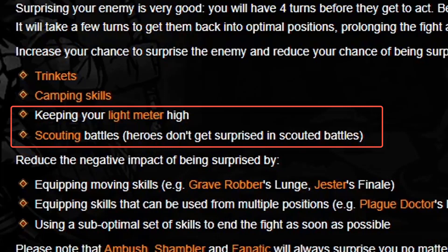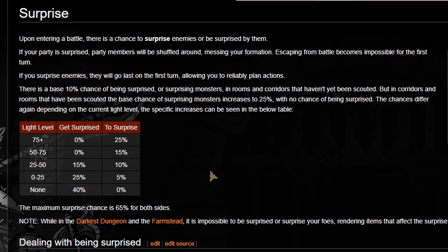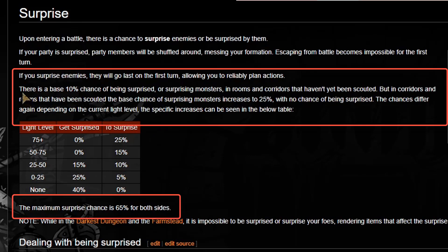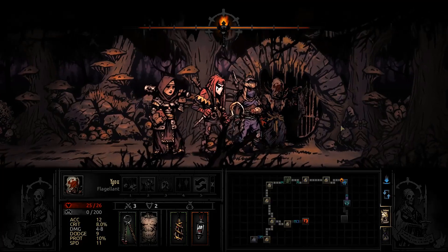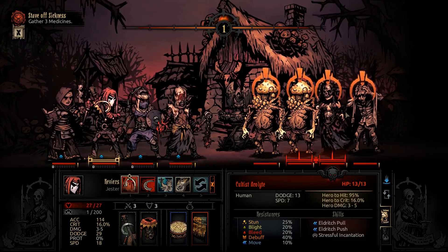One important benefit of scouting: when you scout a room, your heroes can no longer be surprised. In scouted battles, heroes don't get surprised, which is very valuable for parties vulnerable to shuffling. Regarding the surprise mechanic overall — in unscouted corridors and rooms there is a 10% chance of being surprised by monsters. In scouted rooms, your base chance of surprising monsters increases to 25%, which is a significant improvement. With additional trinkets like the Ancestor's Lantern or certain camping skills, that surprise chance can go even higher.